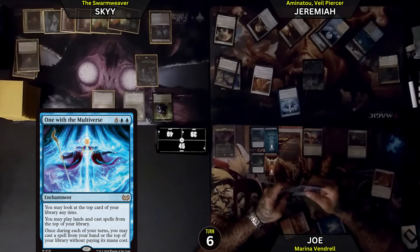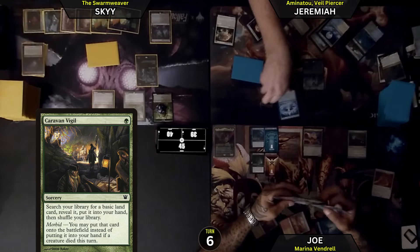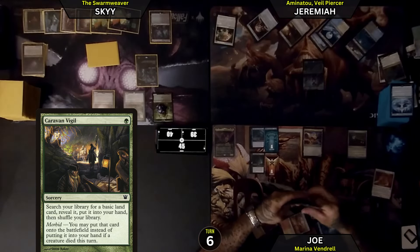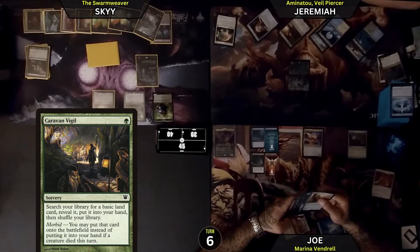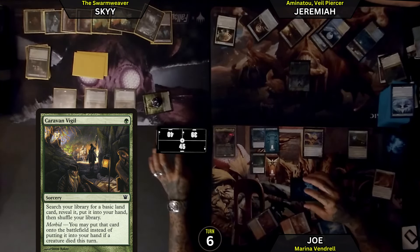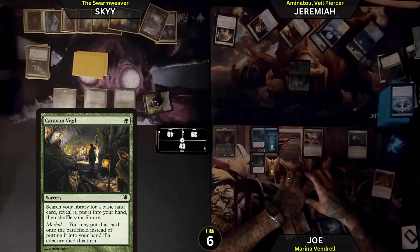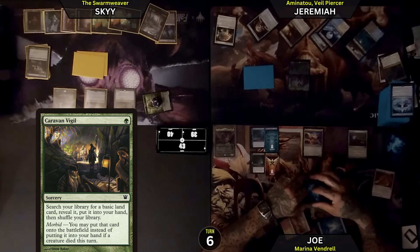Pay a green and 1 for a Caravan Vigil. Since a creature died this turn, I'm going to put that card onto the battlefield. I'll fly over for 2 to Joseph. So you have the most life. You would have to pay 2 to attack me — that is also true. So I will then pass.